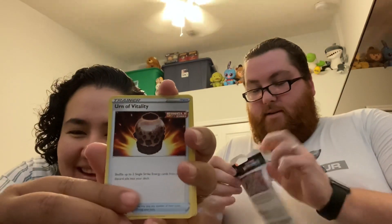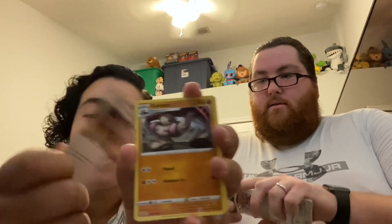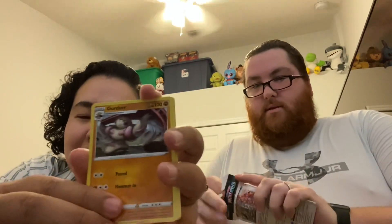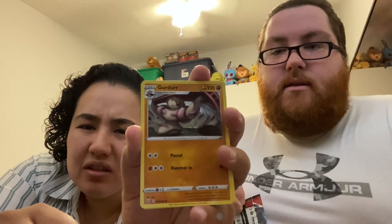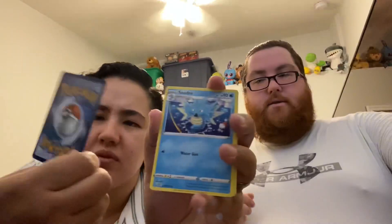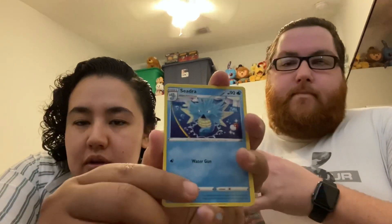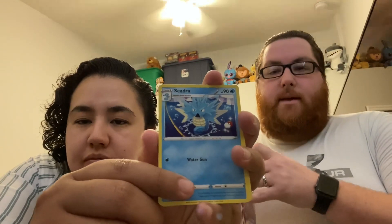A water energy. Let's see how well she can do without me looking. Some sort of heavy armor — it's an Urn, an Urn of Vitality. I can't see what that is. Oh, is that a Girder? It is Girder. That's Cedra.